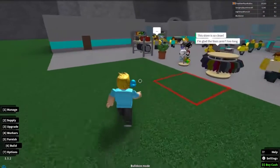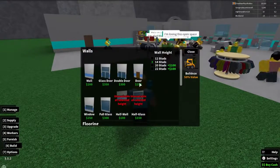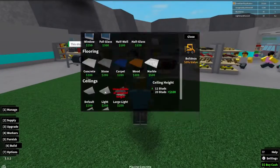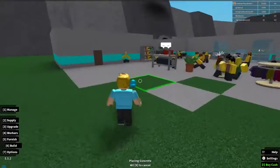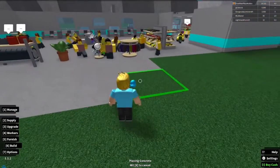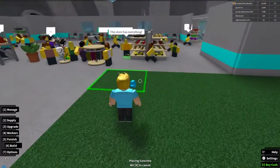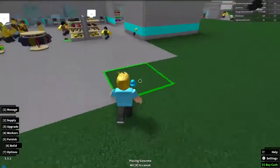Let's go ahead and get some flooring — concrete right here. We're going to do concrete. I'll hold shift so I can place it all down faster and it takes a lot less time. There we go, nice! I think I want all of this to be food and stuff, that'd be really cool.